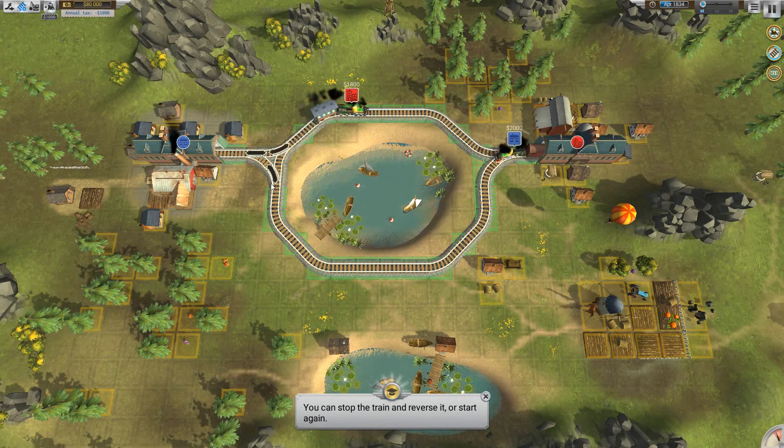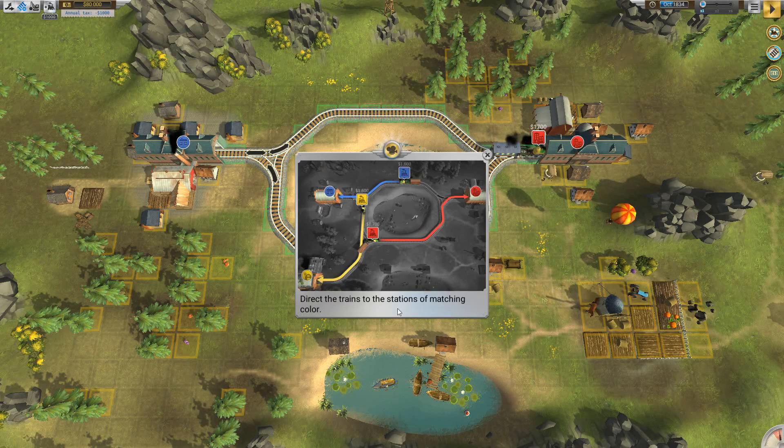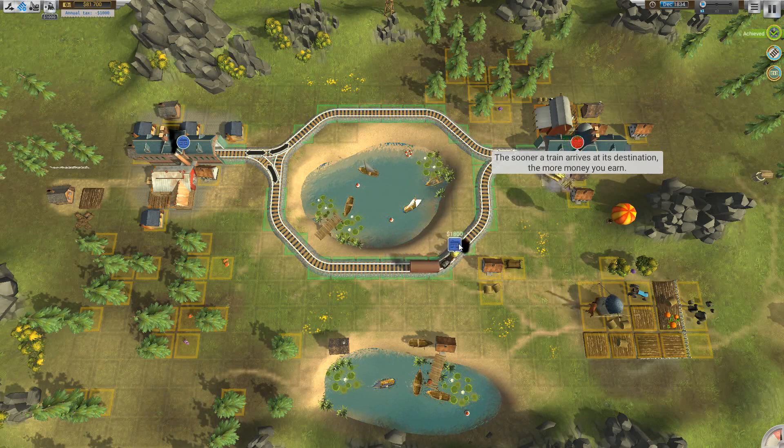You can stop a train by clicking on the little station icon above the train's head. Once it comes to a complete stop, you can switch its direction or start it up again. As it should be obvious, you want to send the train to the station that matches the color shown above the train.